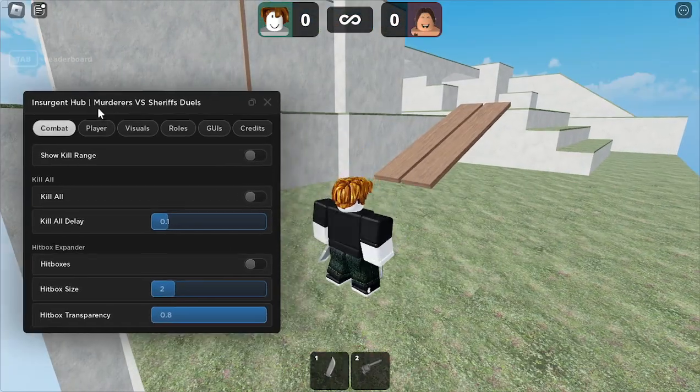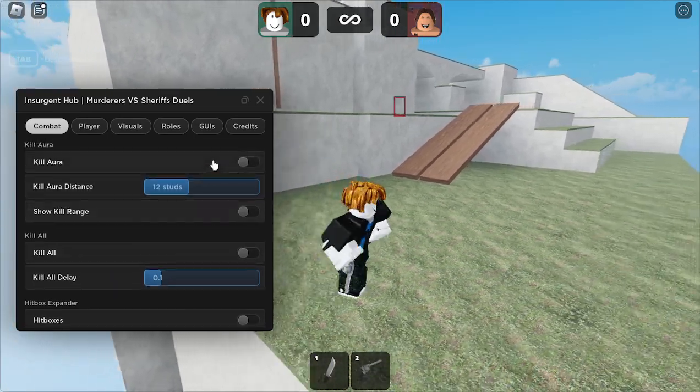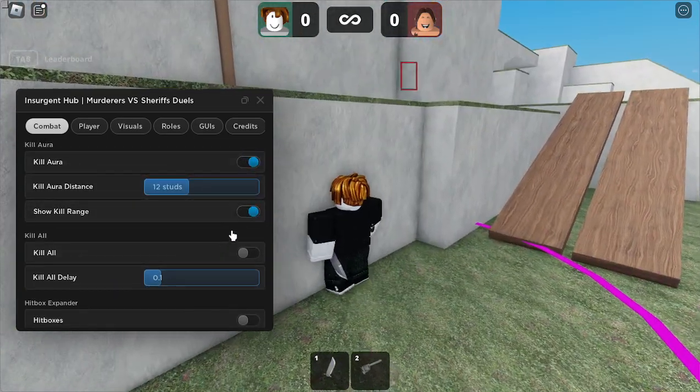We're going to load into a game real quick and then we'll toggle ESP. It has boxes. As you can see, if we just do kill aura, show kill aura range, we'll see that it's here.